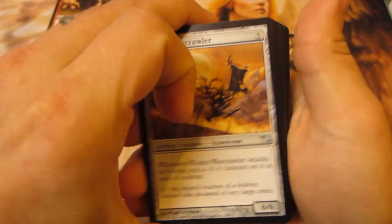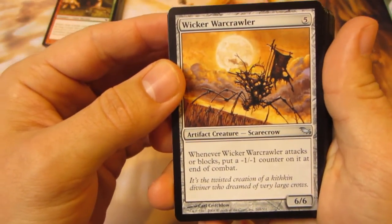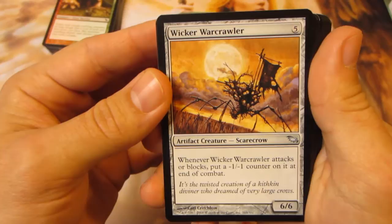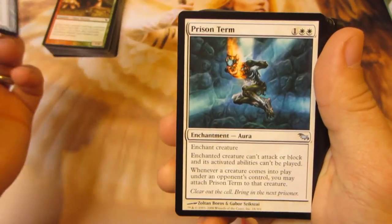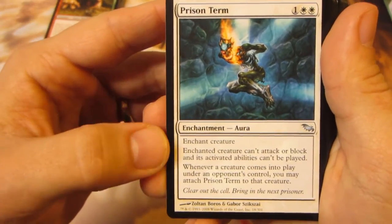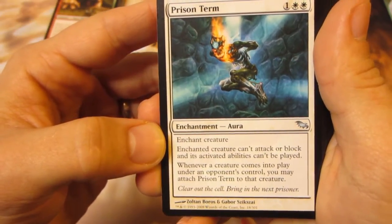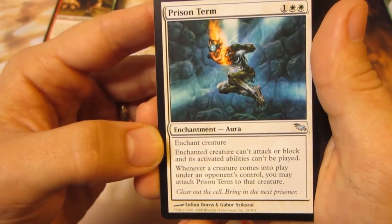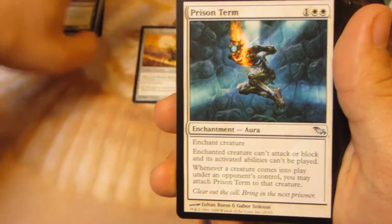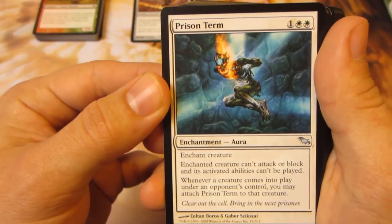Into our Uncommons. The first Uncommon is a Wicker Warcrawler — when he attacks or blocks, put a minus 1, minus 1 counter on it at end of combat. He's a 6-6 for 5 colorless. Prison Term — this is kind of cool, it's like a better Arrest. Enchanted creature can't attack or block and its activated abilities can't be played. Whenever a creature comes into play under an opponent's control, you may attach Prison Term to that creature. So if they play a better or more problematic creature and this is already on the battlefield, you can re-target the new creature.